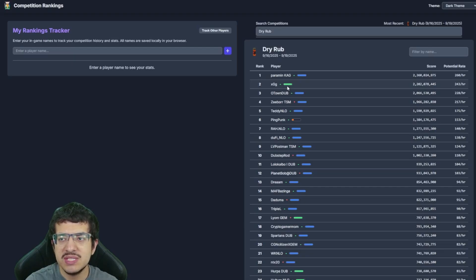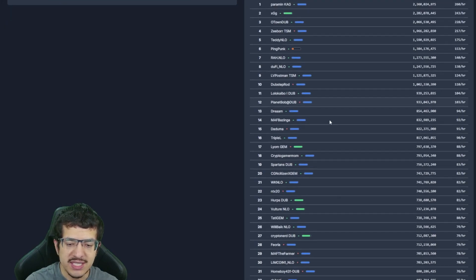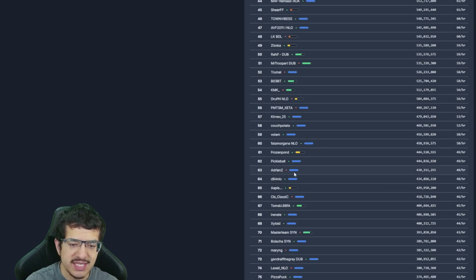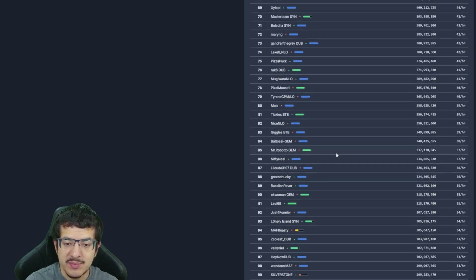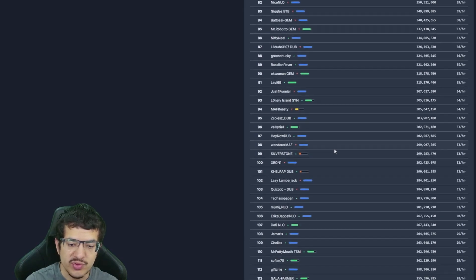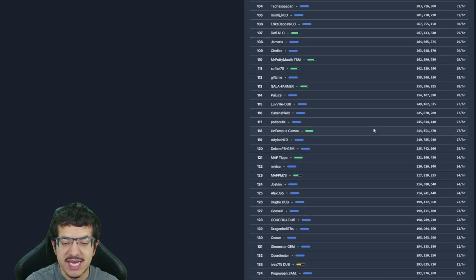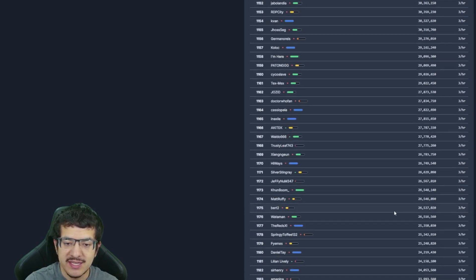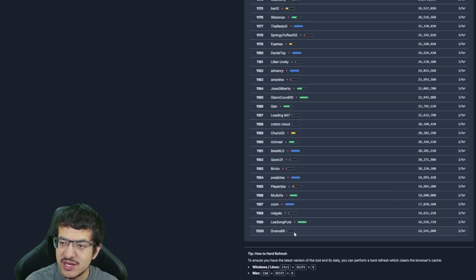A green bar indicates the name has been used for between 27 and 51 competitions, a yellow bar between 13 and 26, orange bars between about 4 and 12, and a red bar means it's a brand new name — possibly only one, two, or three competitions. It's just a quick indicator of how active a player has been.